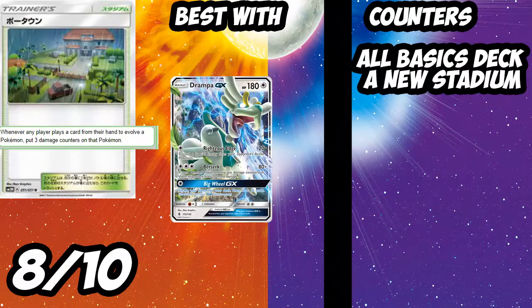Lastly we have Po Town — one of the best stadiums in the set. Whenever your opponent plays a card to evolve a Pokémon, put three damage counters on that Pokémon. Being in an evolution-heavy meta makes this already broken. It combos with Drampa GX and will immediately replace Team Magma's Secret Base with rotation. It can fit in a lot of decks that struggle to run stadiums. It is countered if your opponent bumps it before evolving, or if they play an all-basics deck like Darkrai GX or baby Koko. Still a phenomenal stadium card.